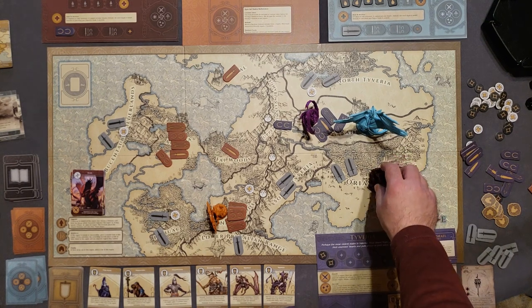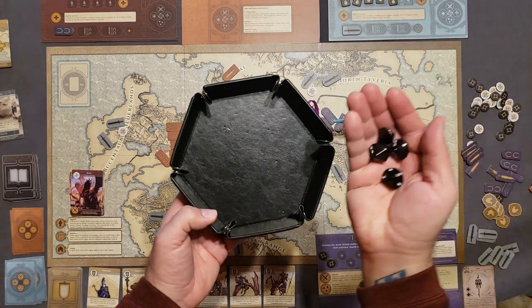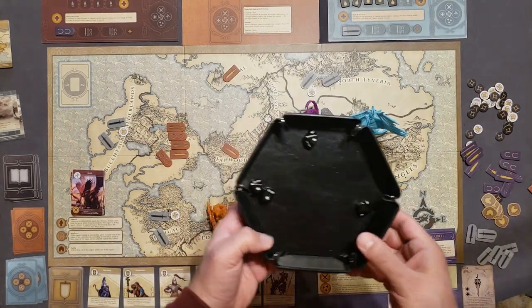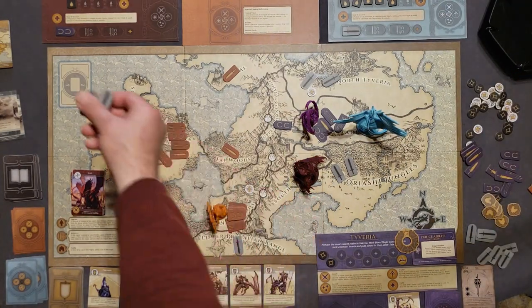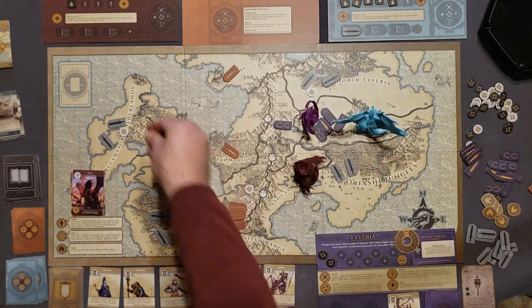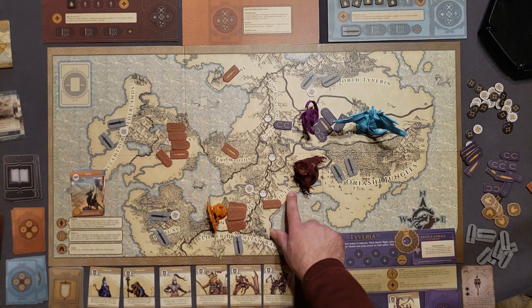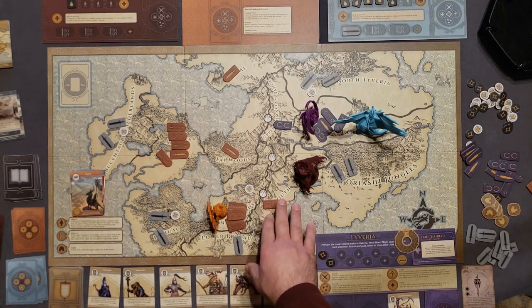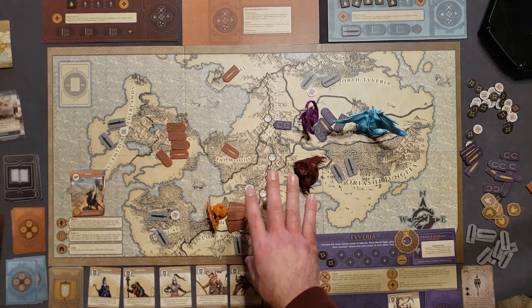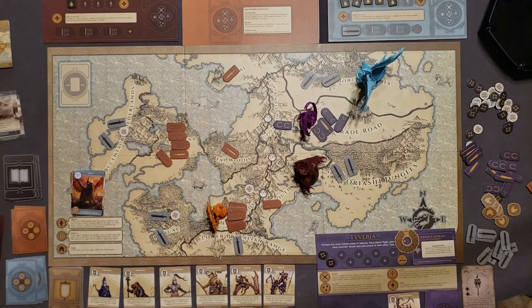Magnifex moves toward the focus region, moves into South Tiveria, and initiates combat against two units there with four attack power. It does enough damage to kill those units, but after counterattack Magnifex takes one damage. The two units are added to Magnifex's track — combined with the existing unit that makes three, gaining Magnifex another power. Magnifex now has four power and the lead. Elaria deploys and takes over South Tiveria since it's uncontrolled. Elaria is spreading across the map quickly.